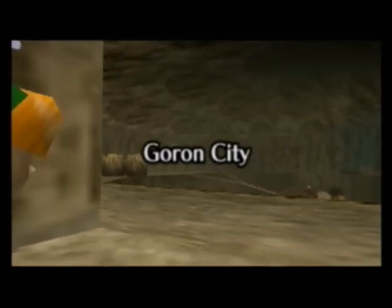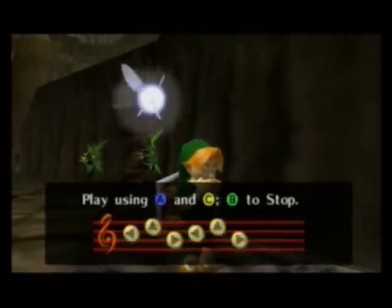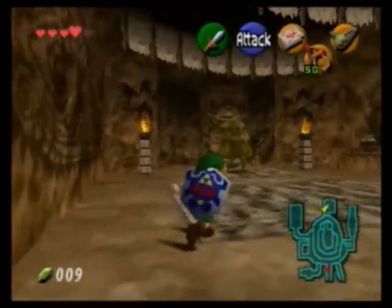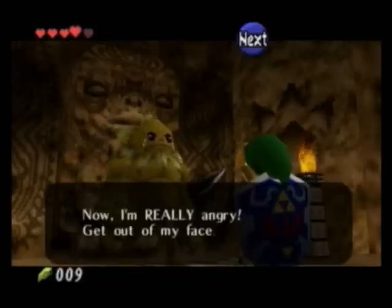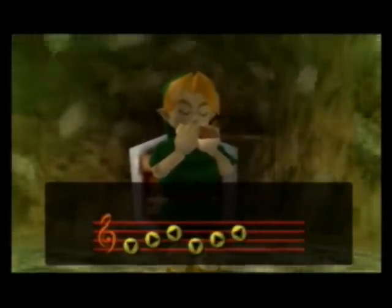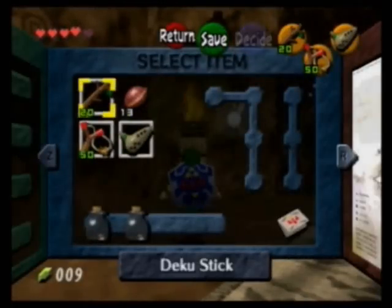Inside Goron City, what you want to do first is jump down into the middle and get the main part over with. Stand on the mat in front of the cool door and play Zelda's Lullaby and it will open — unless you're not standing on the mat, then you just played it for no reason. When it opens, you want to talk to the guy inside named Darunia. He'll talk to you and be mad and depressed, and once it's over, you want to take out your ocarina and play Saria's Song. He will start to dance — I will spare you of that. He ends up giving you a Goron bracelet, which now lets you pick up those bomb flowers, and it makes this a lot easier.